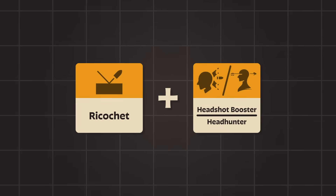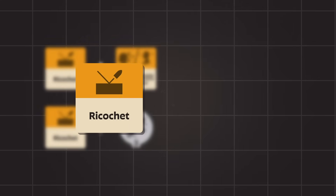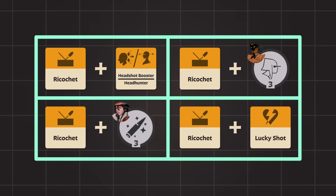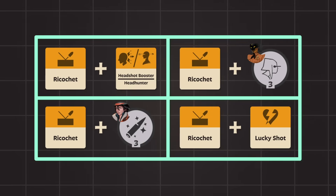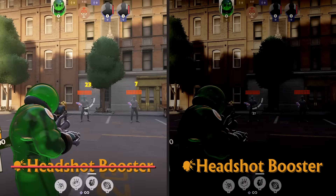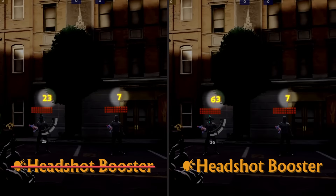Ricochet and Headshot Booster or Headhunter, Ricochet and Holidays 3, Ricochet and Hazes 3, and Ricochet and Lucky Shot are independent combinations involving Ricochet. These do have some notable interactions though. Activating Headshot Booster against the primary target does not affect the amount of damage taken by the secondary target, as shown in this side-by-side example where both secondary targets took equal damage despite Headshot Booster activating on the right example.